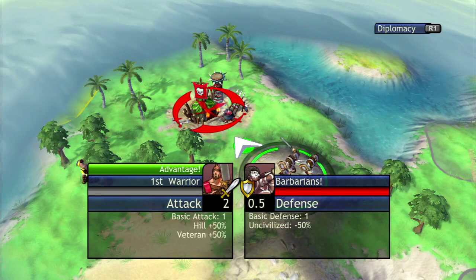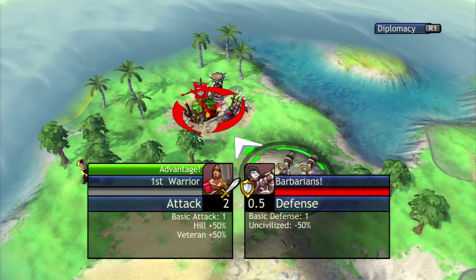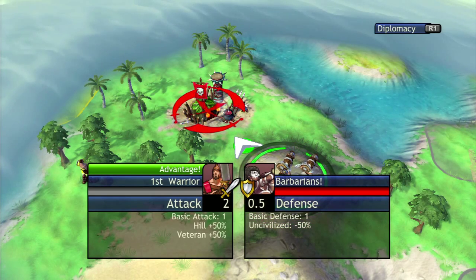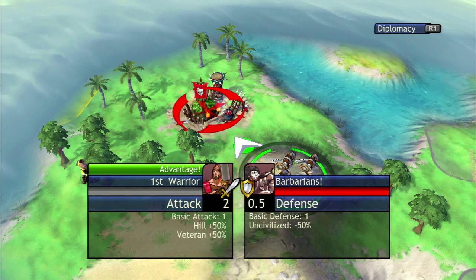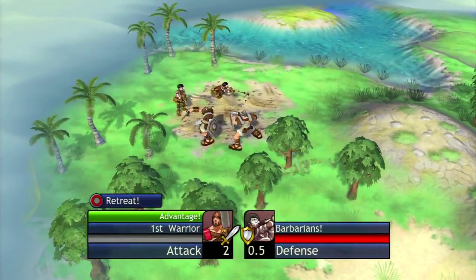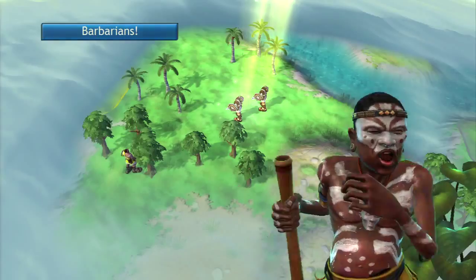Right off the bat, health is handled very differently for the units. I have three units standing there and basically the health is how many units are in that unit. So there's three guys — after this battle is done if one of them gets killed then I have two guys. If I heal then I get that third guy back, which also determines your strength. My attack is 2 to 0.5. I have the advantage, but it doesn't always guarantee a victory — there's a certain amount of randomness to the whole process.